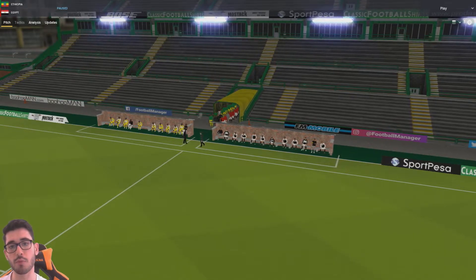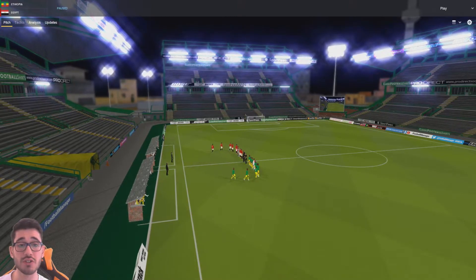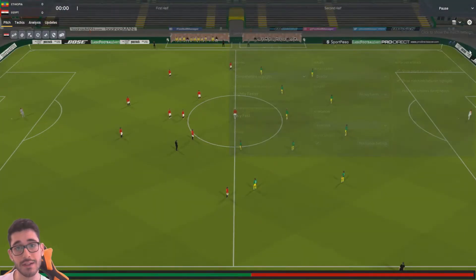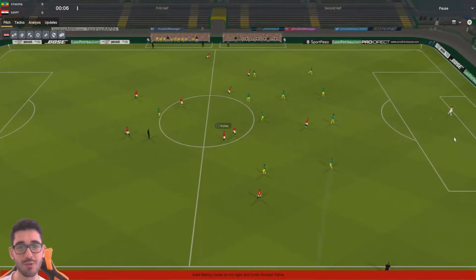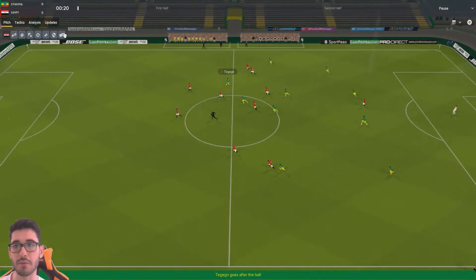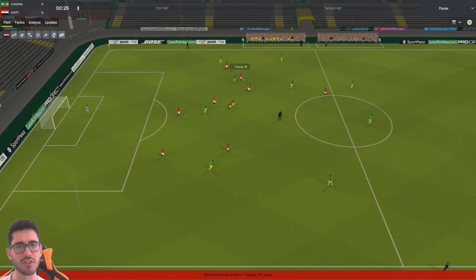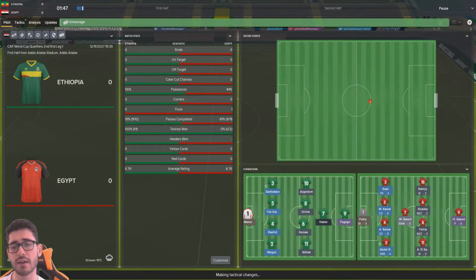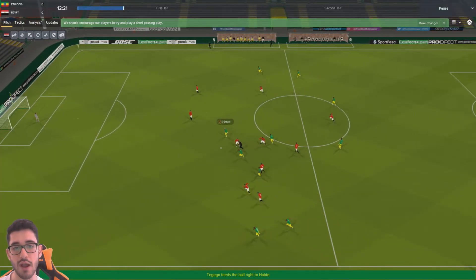Here we go — World Cup qualification game. On paper, it should be a walk in the park for us Egyptians, but as we know in Football Manager, no game really is. One disappointing thing is that our right winger is an incredibly important player — not just for set-pieces but for how we attack down the wings — and he's not exactly too fit at the moment, so that's not really pleasing.